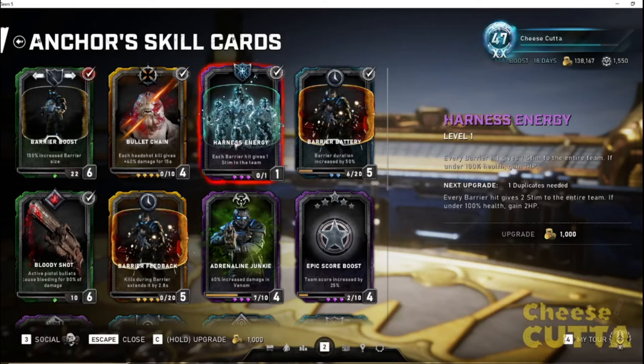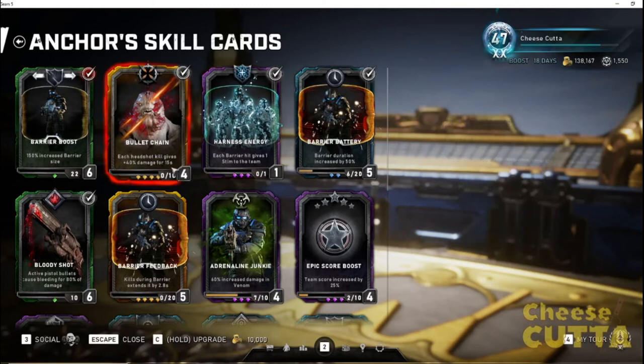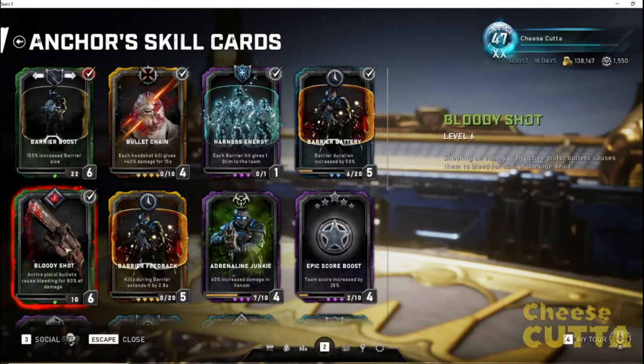Another big card is Bloody Shot. If you played Anchor or Mac in Escape, you know about Bloody Shot. This was bumped up to 80% bleed damage — every active-reload Bull-Tok hit does 80% bleed damage, which is five ticks of 80% of that damage. This is a very essential card — this is his damage right here. This is invaluable in escape and is his primary way of doing damage.